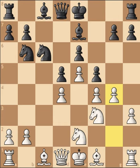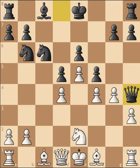Bishop to H4, check, right in there. And you'll notice the Queen is supporting this. So after the trade, Queen takes H4 — boom.